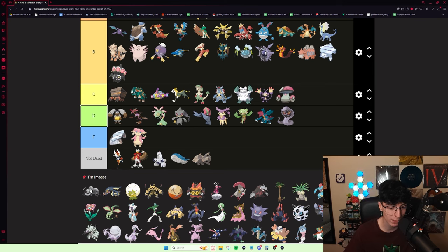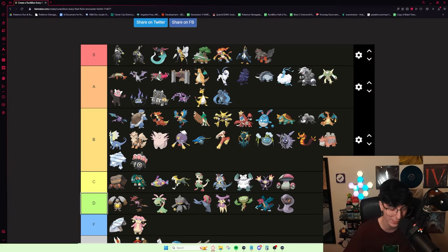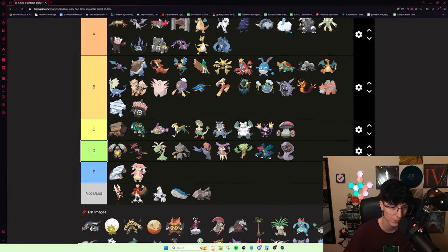Durant is pretty good — 50/50 ability: either Hustle or Swarm. Swarm is essentially Blaze or Overgrow but for Bug type moves, which is pretty good since Durant has good speed. If you get Hustle, you can use Hustle Smart Strike, which is pretty good. It's definitely a solid Pokémon. I'd put it in B tier — it's pretty good. Peachal got a lot of use out of it in his winning run.